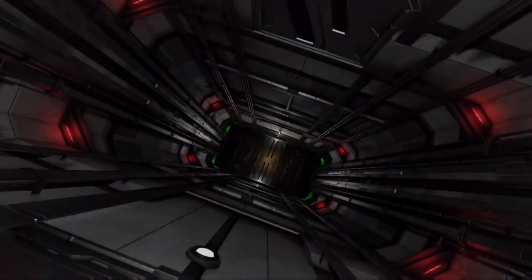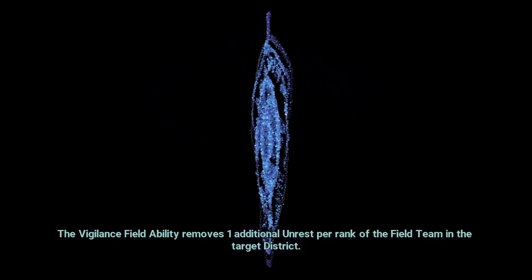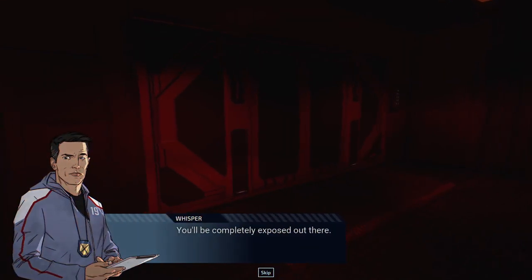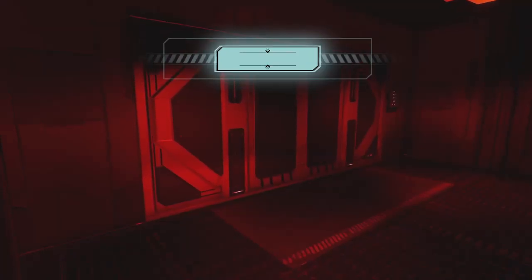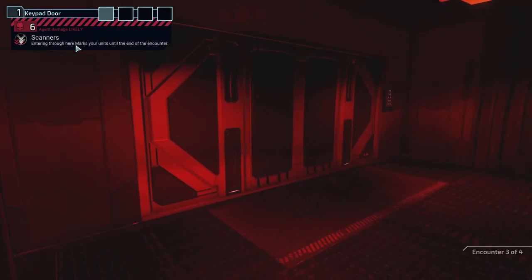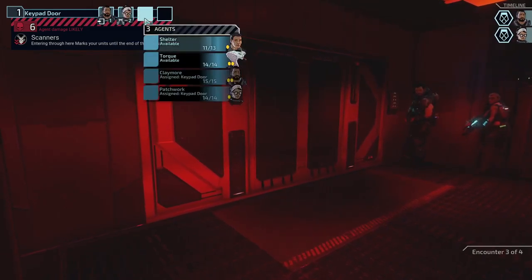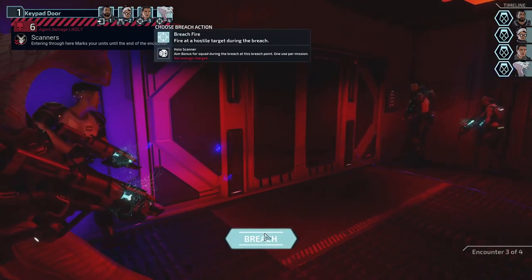This dude is barely gonna make it. That's another reason why I don't like Claymore — his mobility is so low that he feels almost unplayable, at least for how I like to move. I want to be able to get people from point A to B in a reasonable amount of time and he's always way behind. Entering through here marks your units until the end of the encounter. Teamwork can lead through with Patchwork and a scan, then Torque last entering.